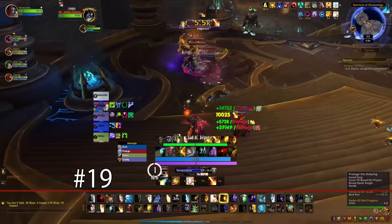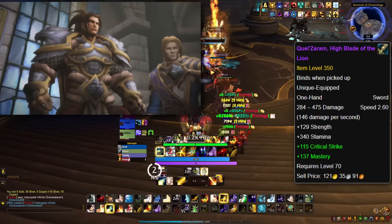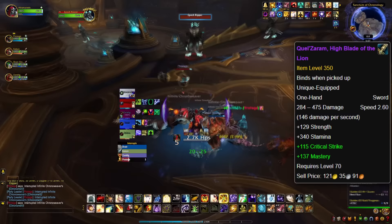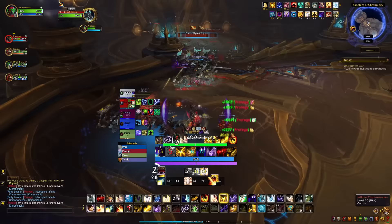At number 19, we have a famous blade of Warcraft's history and lore, which was added in the Dragonflight expansion: Quel'Zaram, High Blade of the Lion, which was Anduin Lothar's sword. Anduin Lothar is a namesake of King Anduin, and was a close friend of Medivh and King Llane Wrynn, who was Varian's father and Anduin Wrynn's grandfather. This one-handed sword was added in the Mega Dungeon Dawn of the Infinite, and dropped from the Time Lost Battlefield encounter. Blizzard was smart enough to make it drop from both Grommash Hellscream and Anduin Lothar in the Alliance and Horde versions of the encounter respectively, meaning one of the swords that essentially founded the Alliance can also be obtained by Alliance players when they defeat Grommash instead of Anduin Lothar.